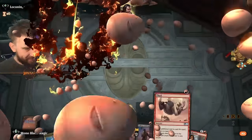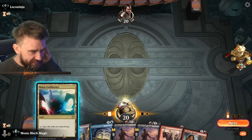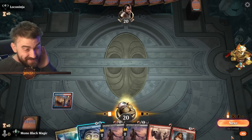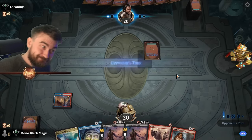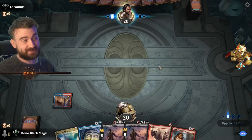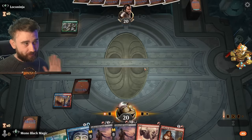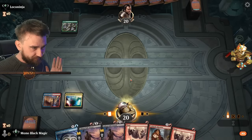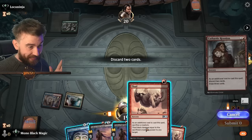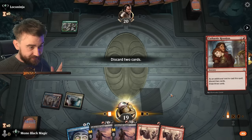We have everything we need in hand but a little bit too much of the flinging business here. Maybe we need to cut down on that. On the other hand, we kind of need to hit it. It's difficult when you need a lot of combo pieces — that's always the difficult part about flinging combos. You need to have essentially the entire combo and the fling card at the same time.